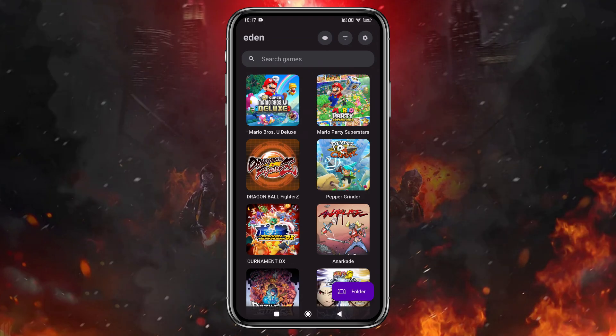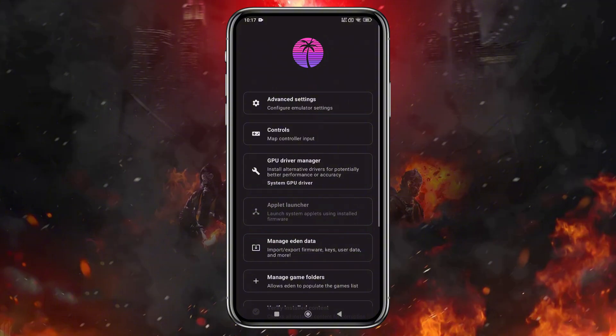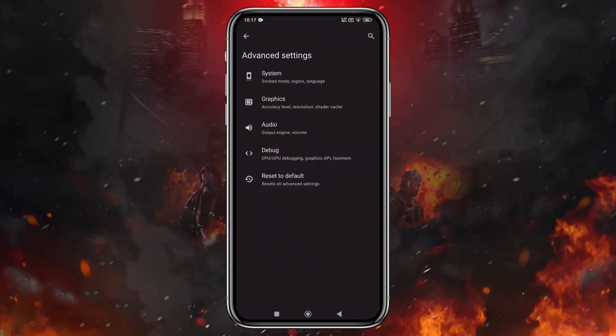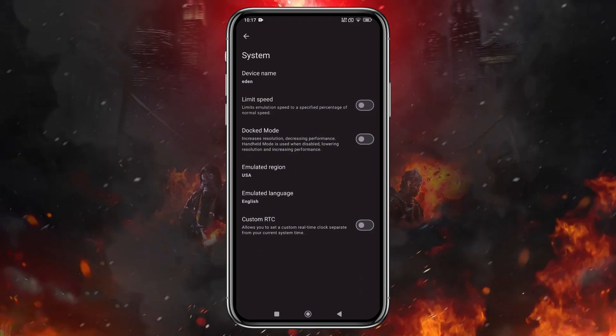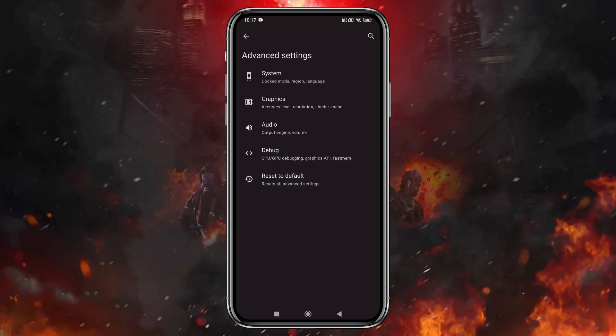Let's configure a few settings. Click on the gear icon in the bottom right corner, then select Advanced Settings and open the System tab. I recommend turning off the limit speed option so the emulator can utilize your device's full potential. If you enable docked mode, it will increase the resolution but might reduce performance, so keep it disabled if your device isn't powerful enough.